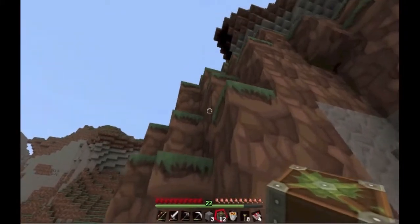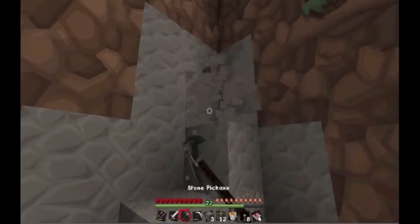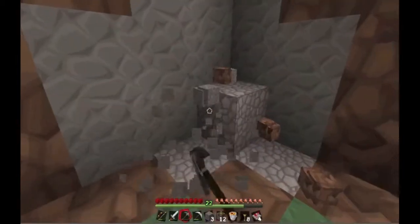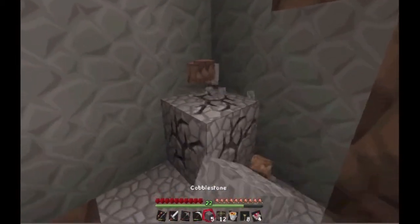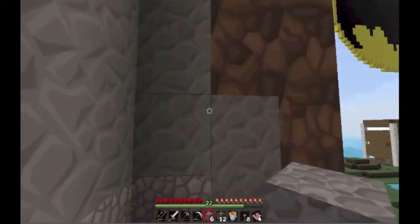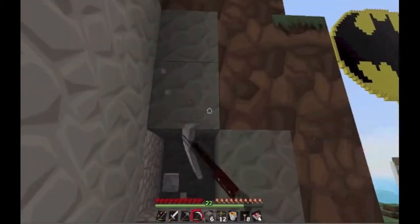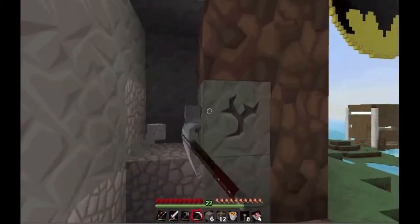Okay, so we're going to place the lava there after, but for now... We have our iron pick, it's okay. I thought we were going to run out and have to go make a pickaxe. So the door, let's go a little bit further in here. What's going on? I can't break a block.